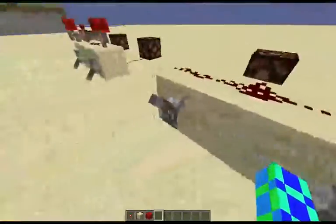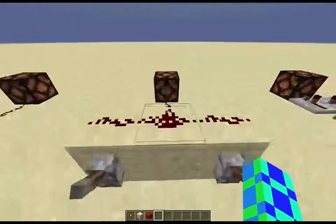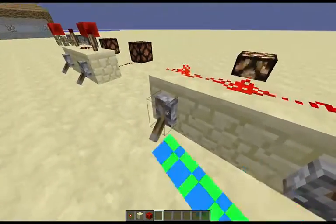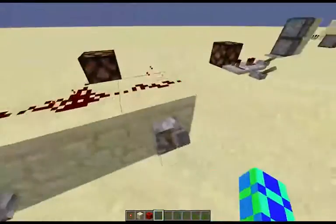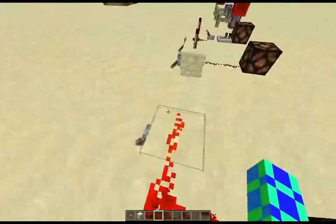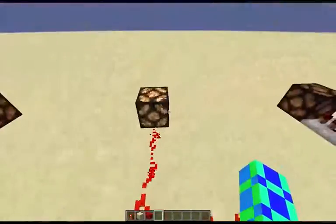Okay, there's no redstone torches — which combination of these levers will turn that on? The answer is one or both, because either way these will turn on, which turns that on.